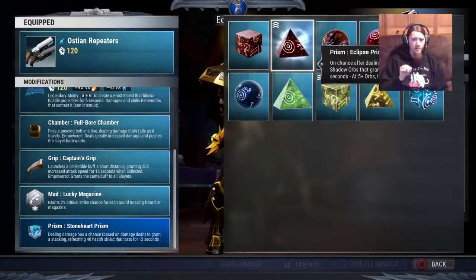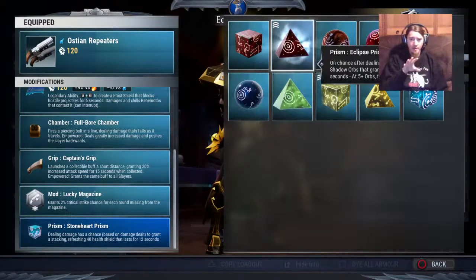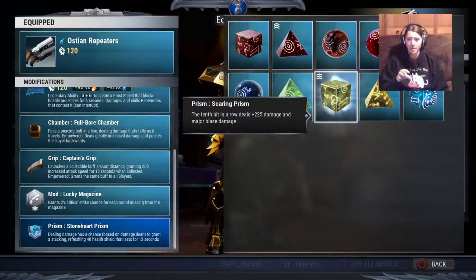Eclipse Prism is really good only if you're fighting a very slow, very non-moving behemoth. In order to keep up the maximum orb bonus, you have to constantly be doing damage. If a behemoth runs away and you lose all those orbs even for a few seconds, your overall DPS is going to be lower than if you just used Searing Prism.